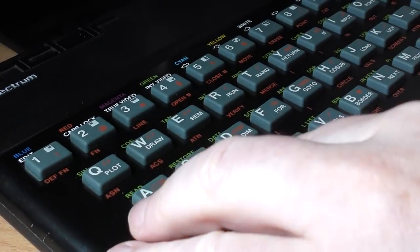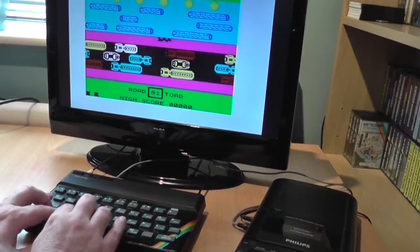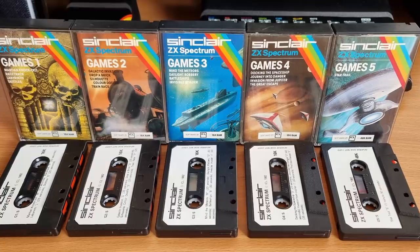When the Spectrum was released in 1982, there were games already available for the waiting public, but Sinclair wanted to showcase their new machine and so released a set of four compilations to show potential purchasers just what the machine could do. Later they released a fifth title in the series, but let's start with Games 1.